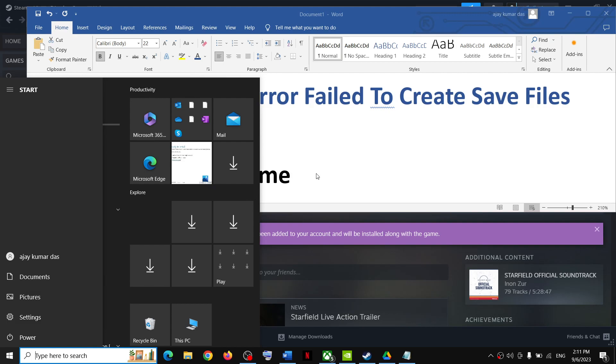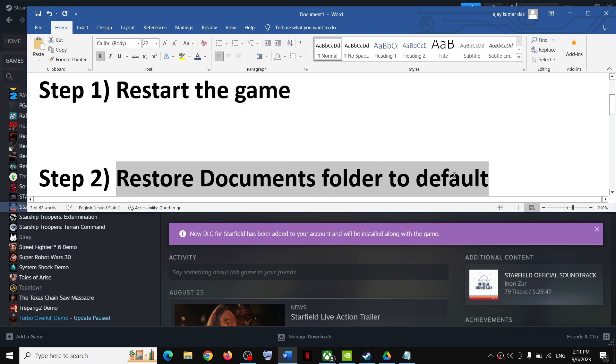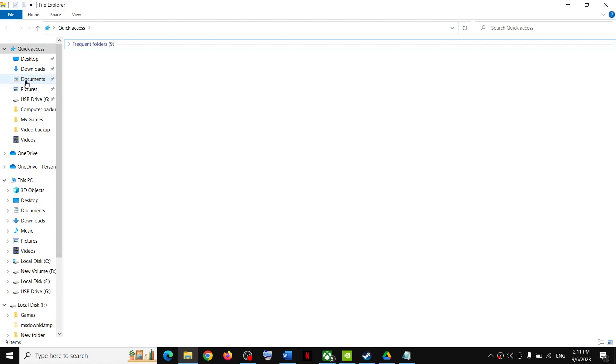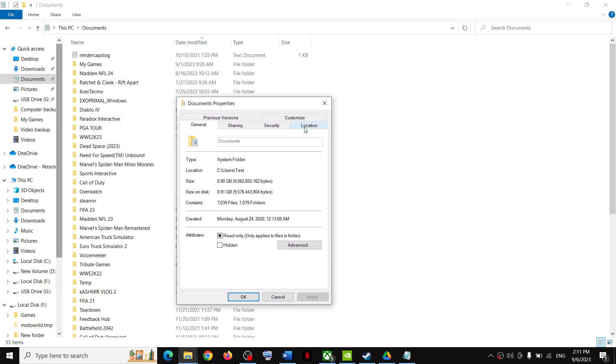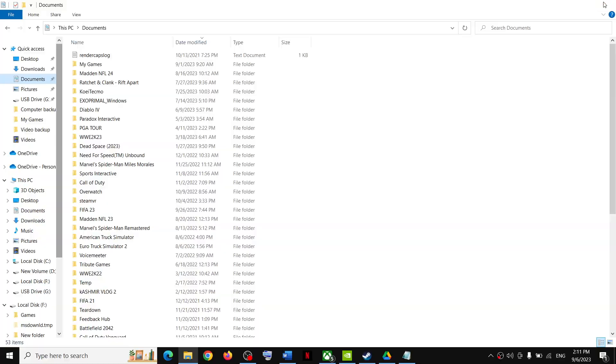The next step is to restore the Documents folder to default. For this, open File Explorer. You can see Documents — make a right-click on Documents, then go to Properties, then go to the Location tab, then click on Restore Default, then click Apply, and then click OK.